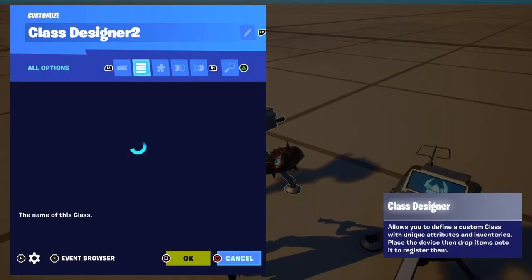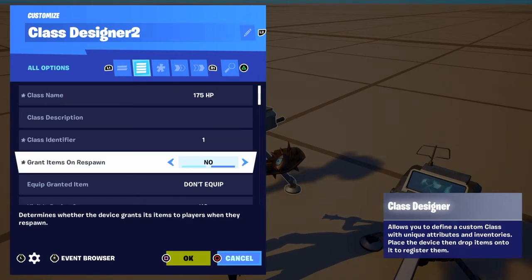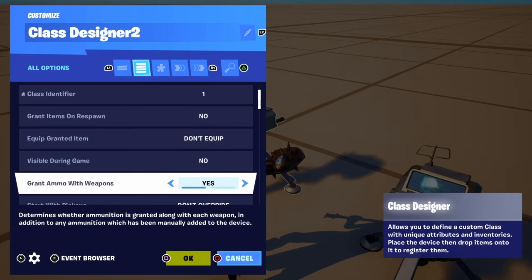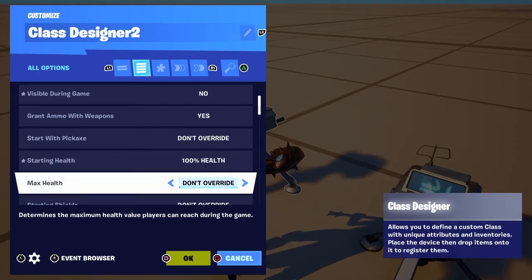Now we're going to go over to the class designer. Class name: 175 HP. Class description doesn't really matter. We're going to do one for the class identifier. Visible during game: no. Starting health: we're going to make this 100% health, but the max health is going to be 175.